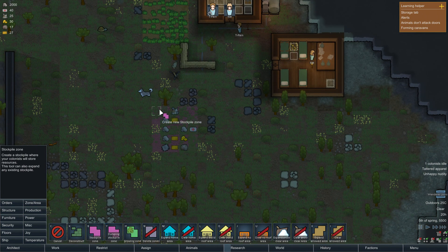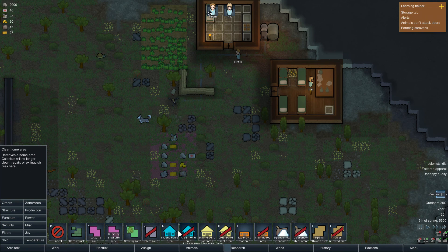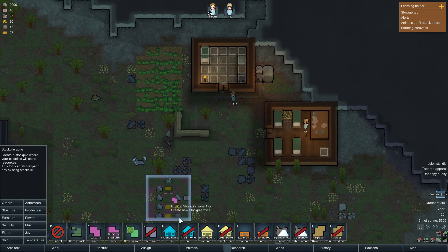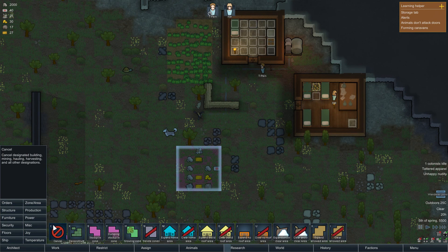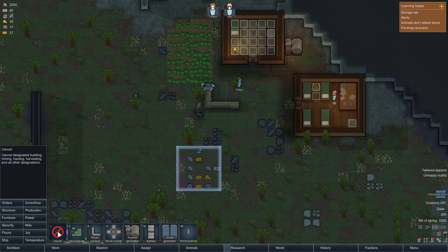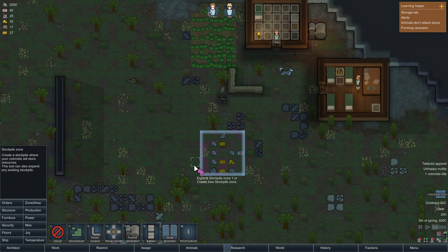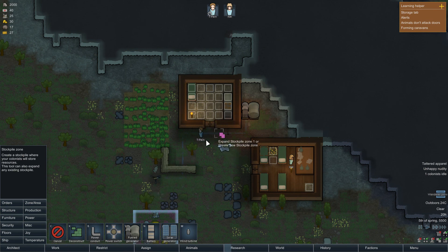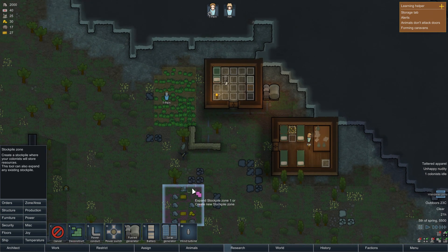The stockpile zone is here. I don't know - have I not had a stockpile zone? That seems like a nightmare if I haven't. I know it's out in the middle of nowhere, but we'll eventually have a little town that surrounds it and it'll be nice. We'll just keep the game going because I feel like there's not much happening. I say that now and we'll get attacked by like a million guys or something. Why aren't you building these things? I've got to get him to construct more things but there's no wood - that's the issue.